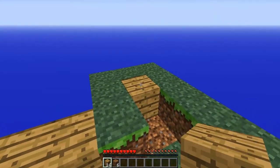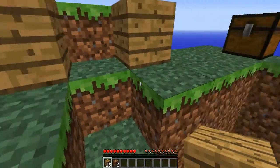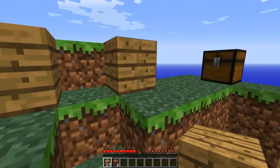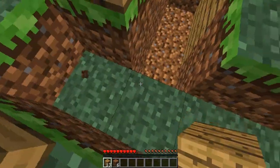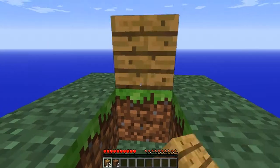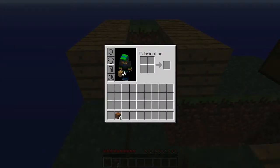Donc ici, on va mettre du bois mais on remplacera par autre chose. Je vais juste regarder mon plan. Faut juste que ça, je l'élève d'un bloc. J'espère que j'aurai assez de bois pour me créer une table de craft. Par contre, ça va être chaud — je pourrais pas me construire de pioche. On va détruire du bois de toute façon. On va plutôt détruire ce morceau de bois-là, parce qu'au cas où, c'est le vide en dessous.